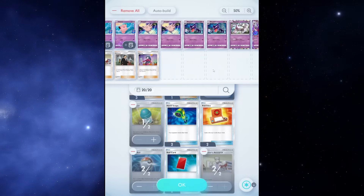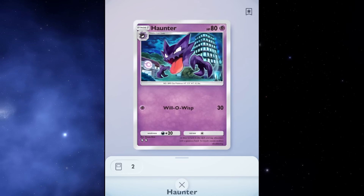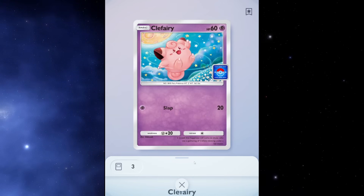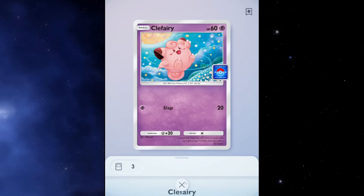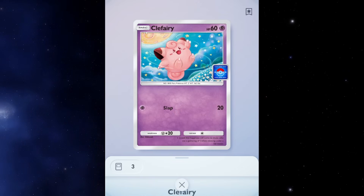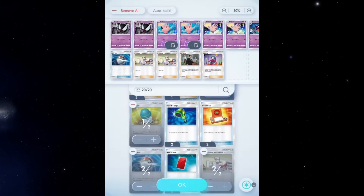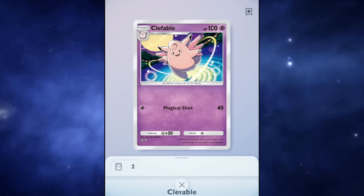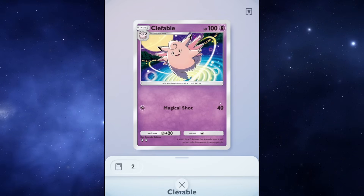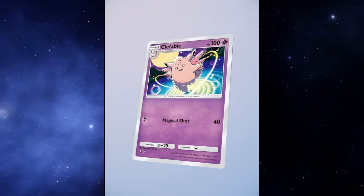Not to mention Gengar does 100 damage and has 170 HP, which is a really high amount. The rest of the deck includes two Ghastly and two Haunter — the basic and Stage 1 evolutions of Gengar. Then we have two Clefairy and two Clefable. Clefairy has 60 HP and for one energy does 20 damage with a retreat cost of one. Evolve it into Clefable — 100 HP, which gets past Pikachu EX unless they're running Giovanni — and for one energy it hits for 40. Not bad at all, and it has a one retreat cost, which is always nice.